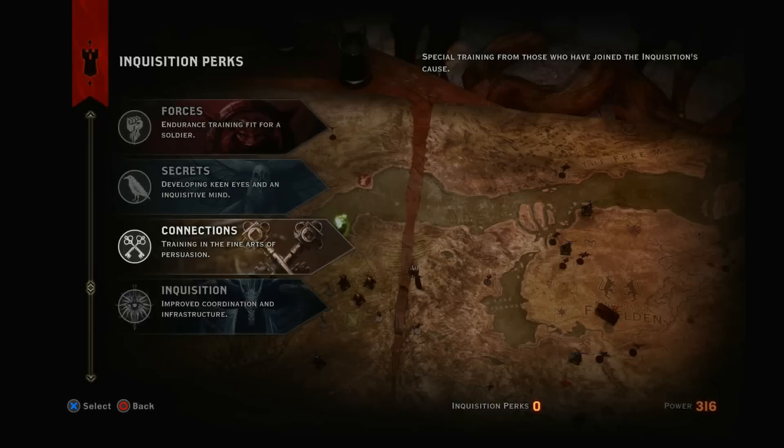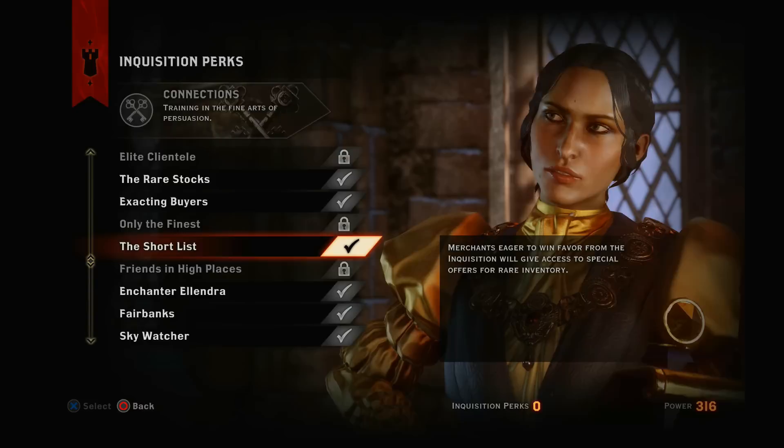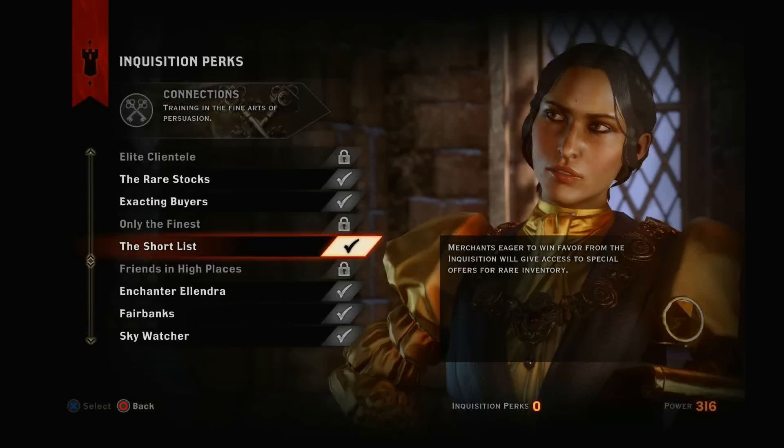What is up everybody, I'm back with some more Dragon Age Inquisition. Today I'm going to be teaching you guys about a really amazing but annoying perk in this game. It comes from the Connections tree and it's called the Shortlist. It requires quite a bit of investment into Connections to get.